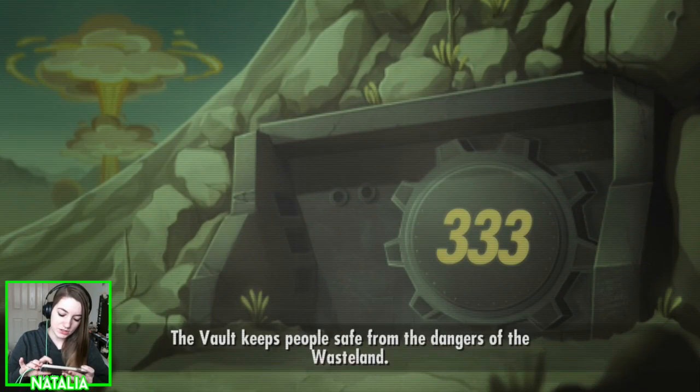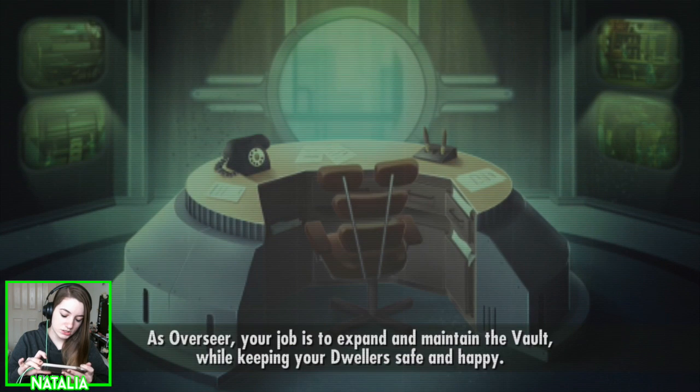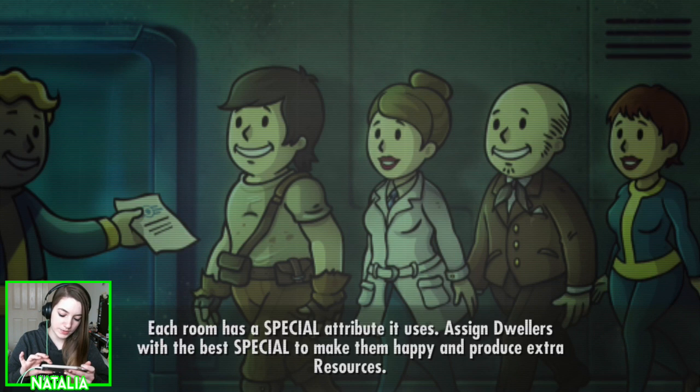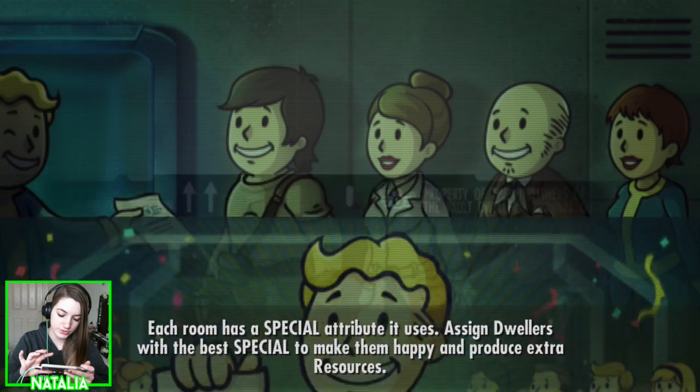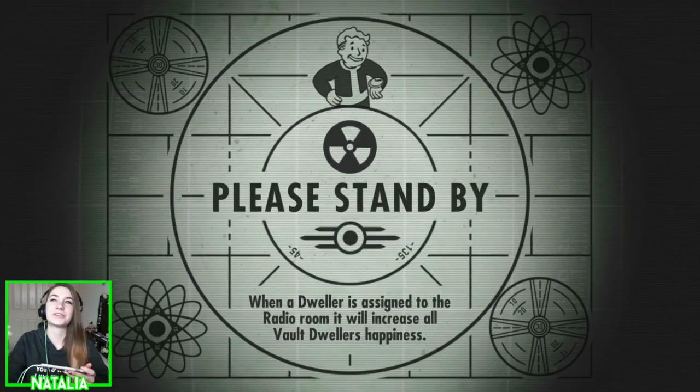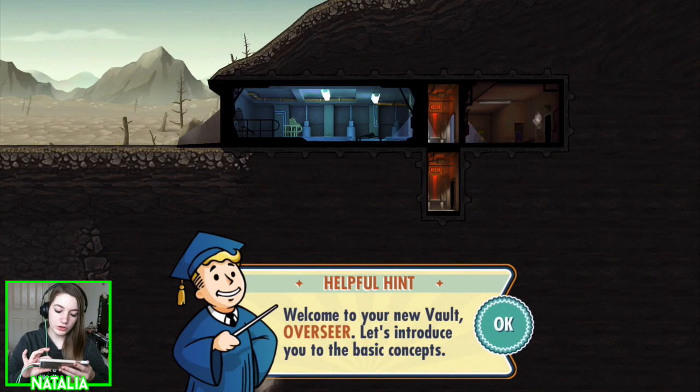The vault keeps people safe from the dangers of the wasteland. As overseer, your job is to expand and maintain the vault while keeping the dwellers safe and happy. Each room has a special attribute — use assigned dwellers to their best special to produce extra resources. Vault-Tec will give you a daily rating based on your performance. Remember to keep your dwellers happy and do a great job.